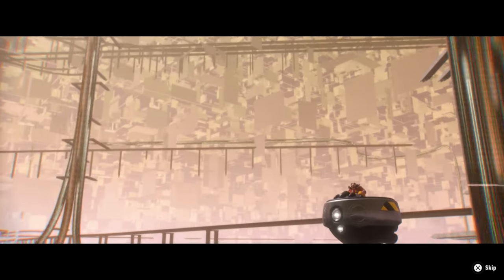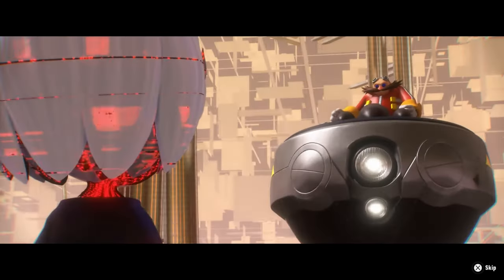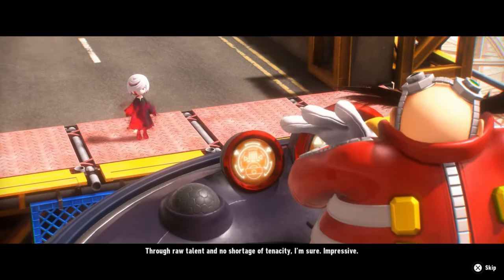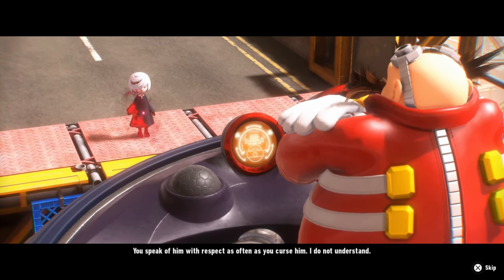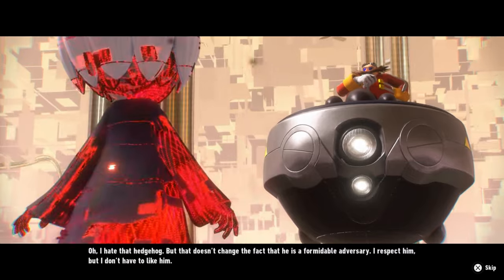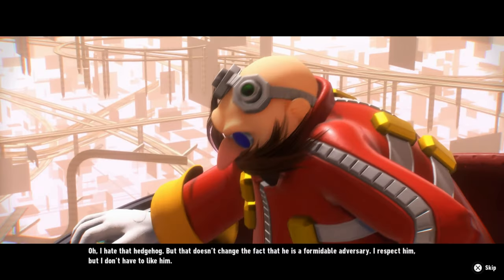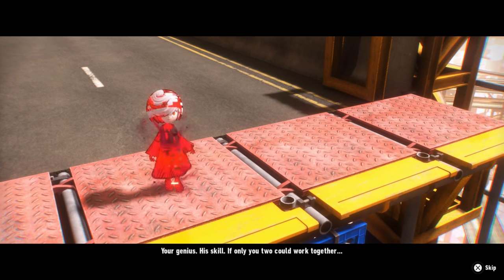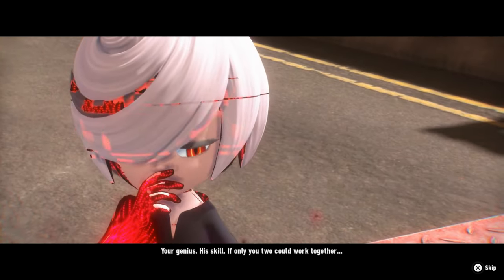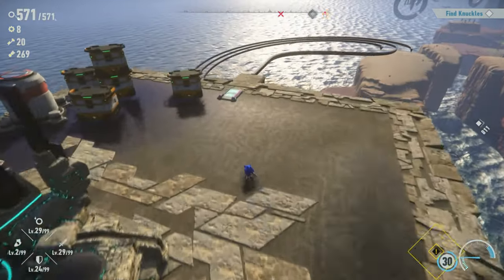Looks like I triggered another cutscene. 'I can confirm Sonic has made multiple breaches into cyberspace and escaped. Through raw talent and no shortage of tenacity, I'm sure.' 'Impressive. You speak of him with respect as often as you curse him. I do not understand.' 'I hate that hedgehog. That doesn't change the fact that he is a formidable adversary - I respect him, I don't have to like him.' 'Your genius, his skill - if only you two could work together.' 'That will never work.' I can never see Sonic and Eggman working together.